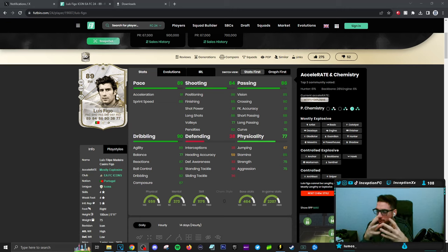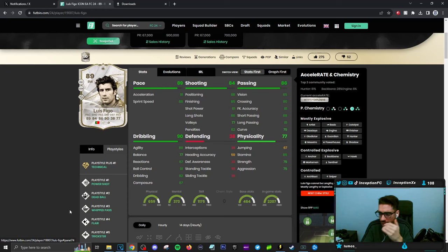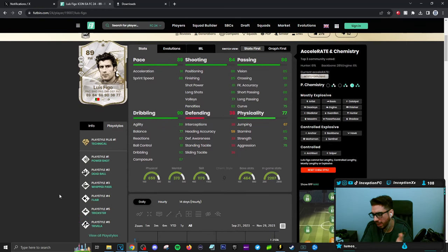Now, let's talk about him generally. Obviously, with this card you can go either direction — you can give him a hunter chemistry style or you can give him an engine or a finisher. This is the best version of Figo we've ever had in any FIFA game, because of the play styles making him way more usable. He has whipped pass, flair, trivella — and technical plus is the biggest one, to be fair.